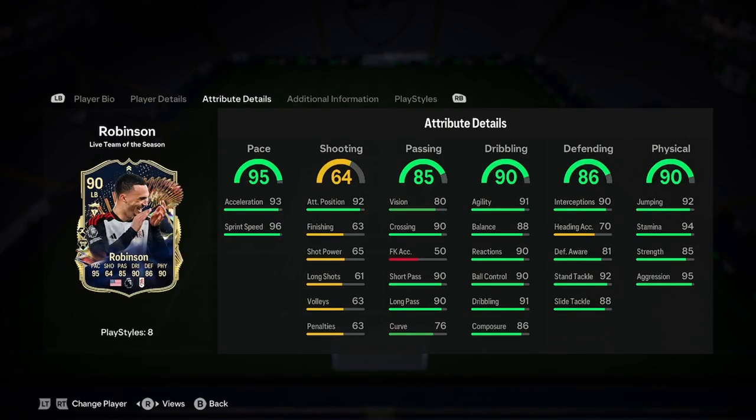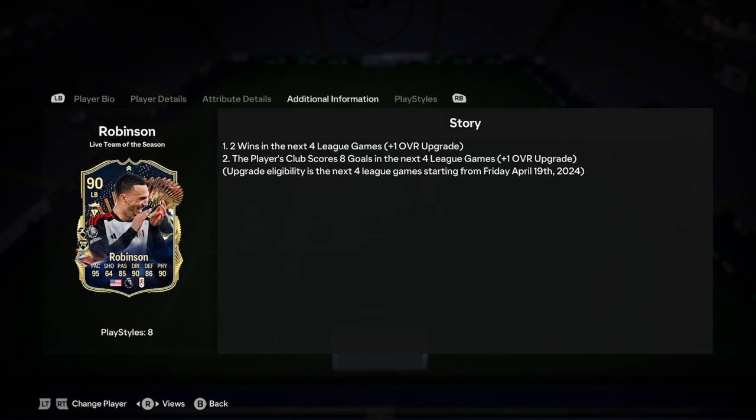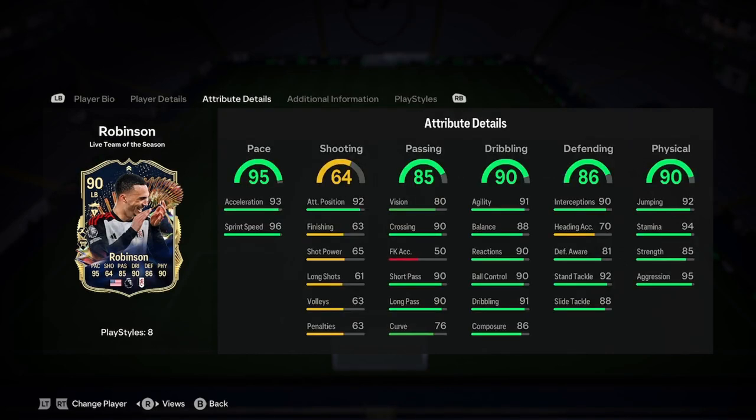Let's have a look at his stats. He's got really great pace. Shooting — I don't know why he's got 92 attack positioning, but apart from that it's quite poor. Passing is good with 90 short pass and 90 long pass. He hasn't got any passing play stars though. Dribbling is great. Defending is good actually, although the defensive awareness isn't great.